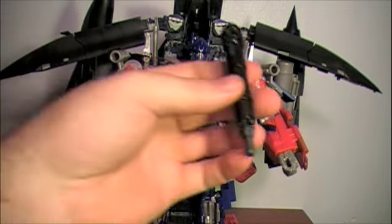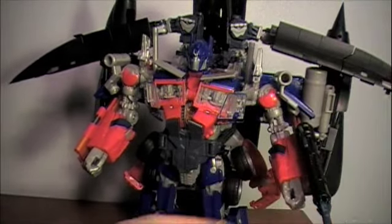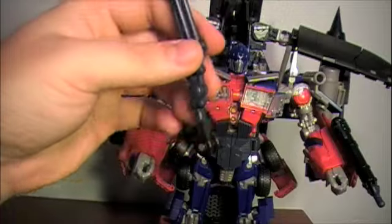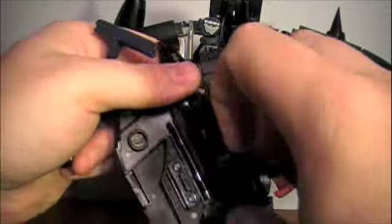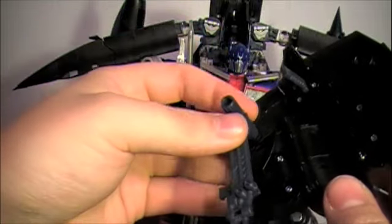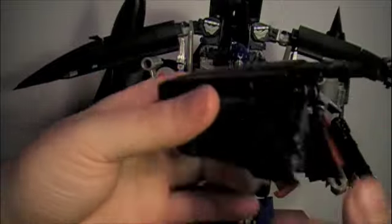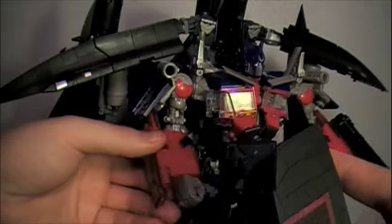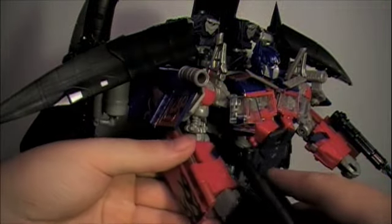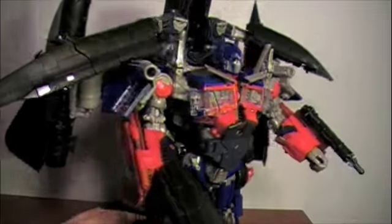To finish it up, take his cannon and snap it in place on this little bar on his forearm. Then take this section here and his cane — fold the cane like that. Take this piece here, fold it out, and this little part folds down. Tab the cane in place on either side, fold it so you have something like this, and slide this into his hand. And there you have it — powered up Optimus Prime with Jetfire!